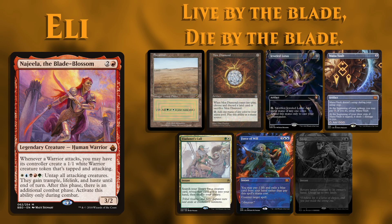Second, we have Eli piloting Najeela, the Blade Blossom. For his opening hand he kept a Savanna, Mox Diamond, Jeweled Lotus, Mana Vault, Eladamri's Call, Force of Will, and his one London Mulligan was a Snap.